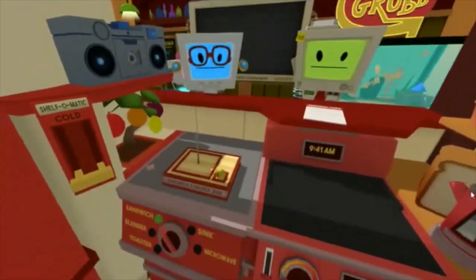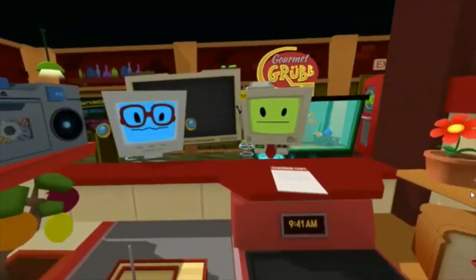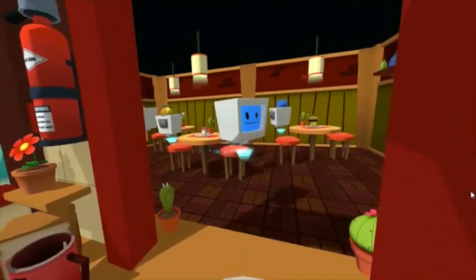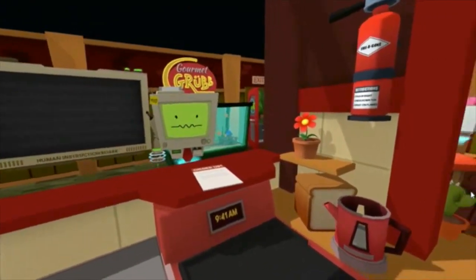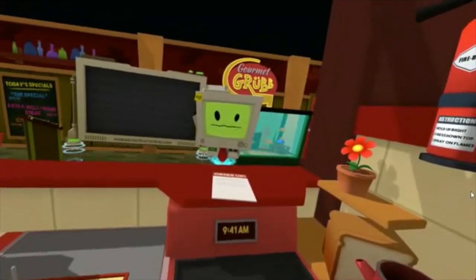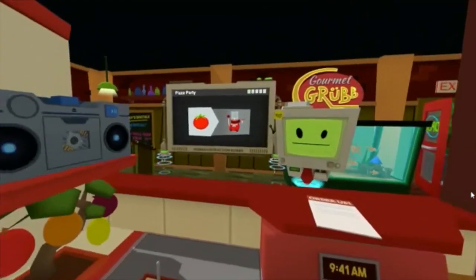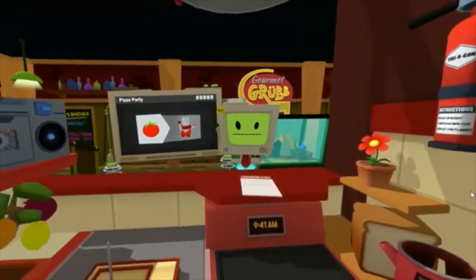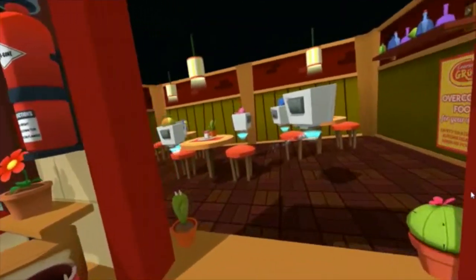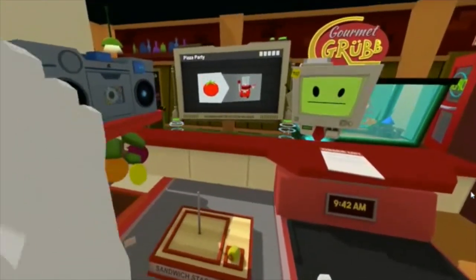A pizza party! Let's begin by blending up some homemade tomato sauce. They're going to have a pizza party out there. First you're going to make tomato paste. Let's turn this to look like a blender, and that's why we need our tomatoes. We've got to go to the refrigerator and get a tomato.